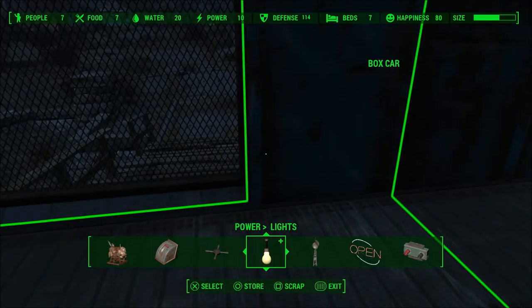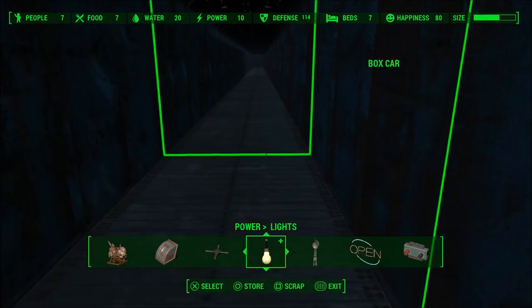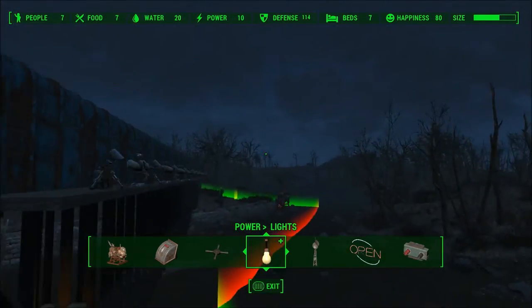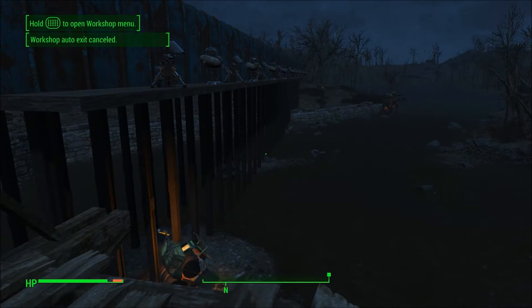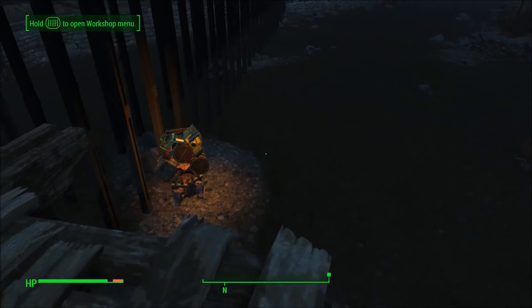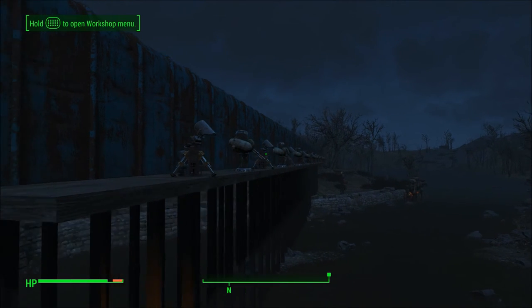I'm also thinking about making a separate access way for the caravans and travelers — maybe even taking this wall off and building out farther there, having a little place for them to go. Anyway, this is the boxcar catwalk — let me know what you think. As always, hit it with a like and a sub. If you don't like it, yourself; if you do, awesome — peace out.